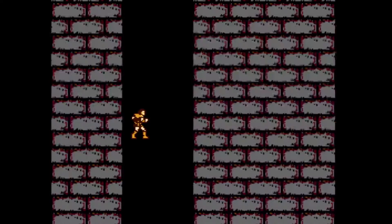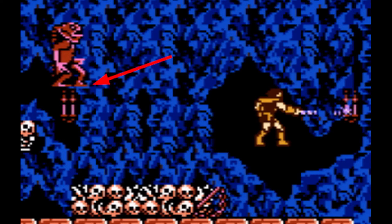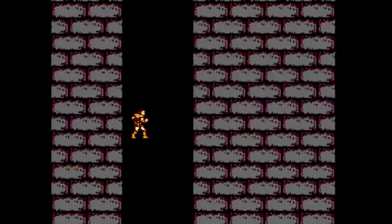One last note about the cave skip: even though it's a two-frame window, which is somewhat challenging to pull off, it's not that hard to be successful because of the pause buffer. If your fish man is not on one of the two pixel locations we talked about, you can tap pause briefly — pause and unpause — to reset your RNG. This technically has about a 50/50 chance of getting you the desired pattern. I recorded a short clip of what the cave skip looks like with the pause buffer — enjoy.